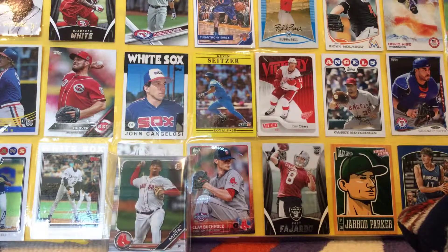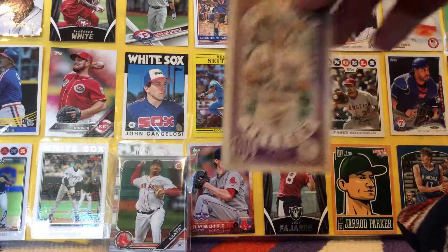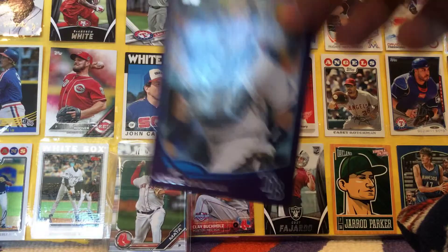Hunter Dozier — that's cool. Oh, I've always wanted one of these — this is sick! Fortune Teller J.D. Martinez. I've always wanted one of these Fortune Teller things. That's cool. Thank you. Koji Uehara, Purple Parallel — that's cool. Not numbered, but cool.